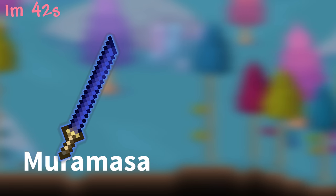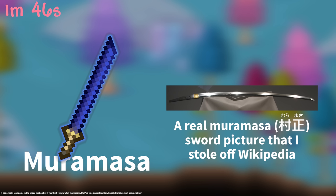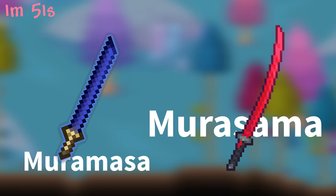The Muramasa broadsword is named after a famous Japanese swordsmith also called Muramasa. Obviously the blade isn't curved like a real katana, but that is besides the point. Meanwhile, the sword from Calamity mod called Mirasama has nothing to do with Muramasa name-wise or function-wise, as it is just a syllable swap. It is in fact superior because it is curved though.